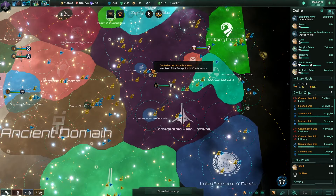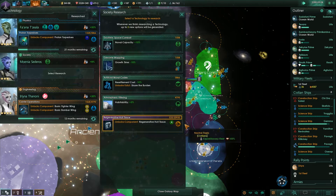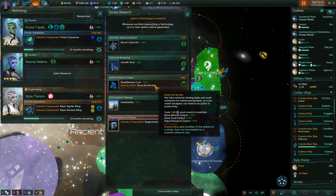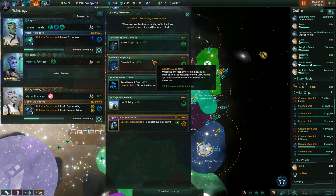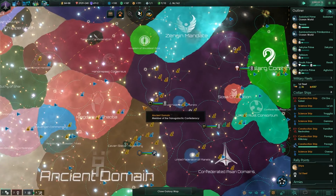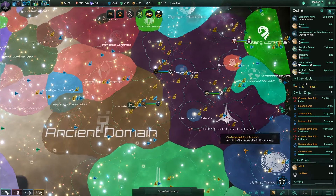We need to decide what's next. Research complete on kelp removal — atmospheric kelp filtering. Artificial moral codes: naval capacity plus 10% growth time. Go ahead and take care of that, it's cheap. Construction complete on our federation here.